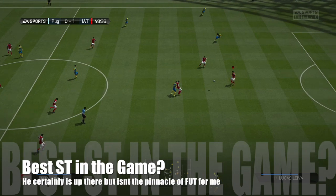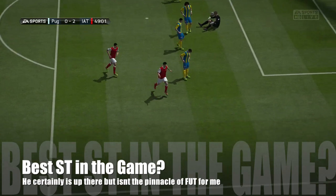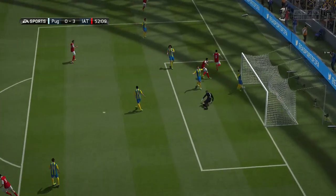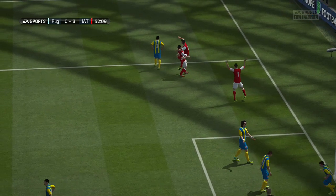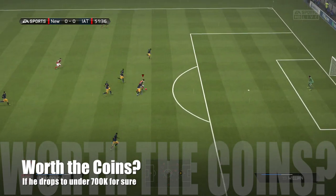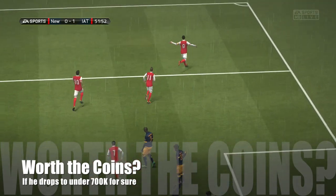He's also fantastic in the air. He can win headers — he's not the tallest but he's got fantastic jumping and heading ability, and he'll win you those headers all day long. Throw in four-star weak foot and four-star skill moves and you've got a real player on your hands who's going to terrorize defenses. The things to be aware of: he's got that medium defensive work rate, so sometimes he isn't in the right position. And at 1.1 million he's expensive, especially when his regular card is so cheap.